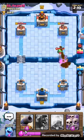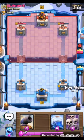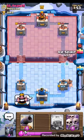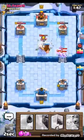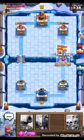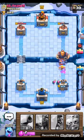He killed my archers, but let's let him do some damage. I'm going to use the ice spirit right now. There it is — going to go for this. Let's do the locks now, and put the arrows — I mean the arches.